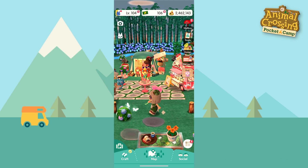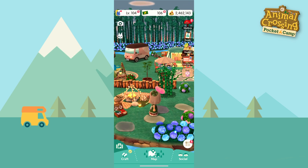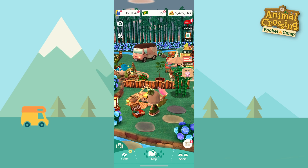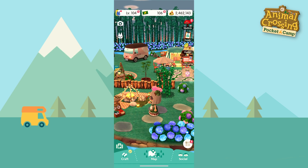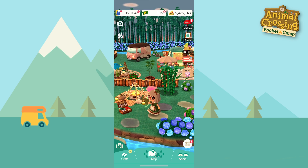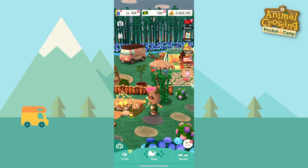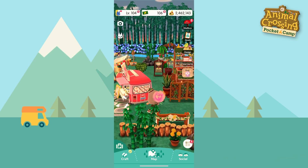Over here we have a little seating area and then to the left side, one of my favorite items in the game is this campfire situation here. I really wish this item would be in New Horizons — it would be just perfect for my Northern Hemisphere island. I love that so much. But anyways, I think that is it for my little campsite here. Let's move on to the cabin.